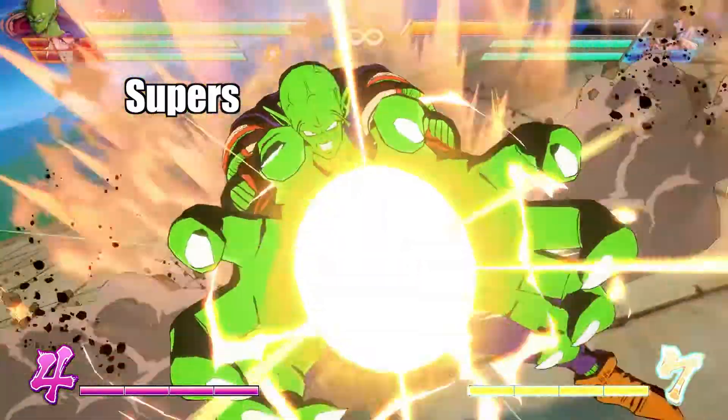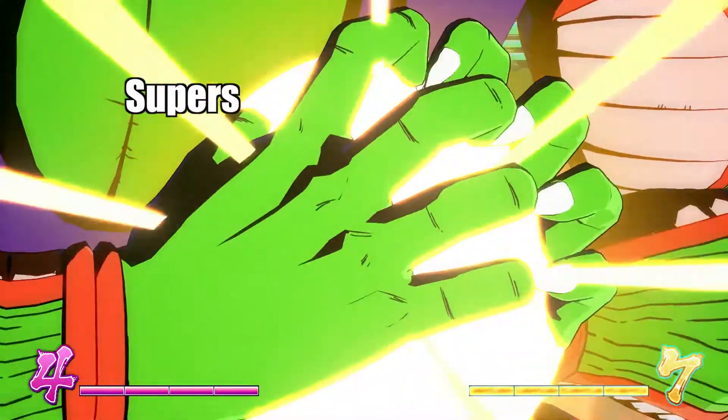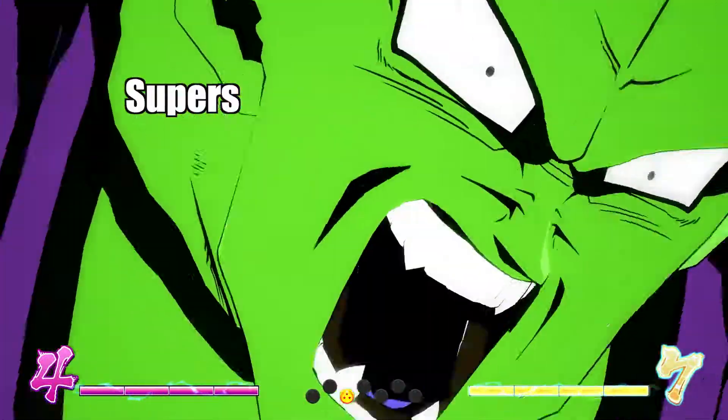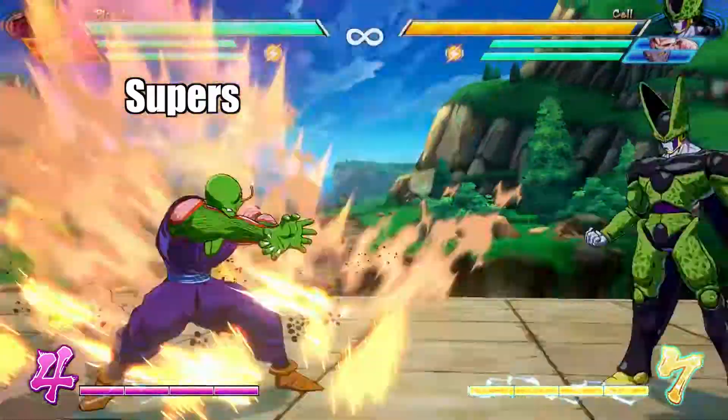And lastly his level 3 super is Light Grenade. Piccolo will fire a giant energy ball which deals a pretty good amount of damage. This projectile does have to travel to the enemy though, meaning there could be a chance of an opponent blocking or teleporting away. So much like his Hellzone Grenade, I would recommend this when an enemy is stunned.